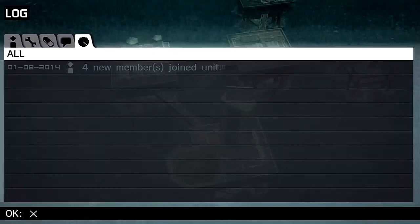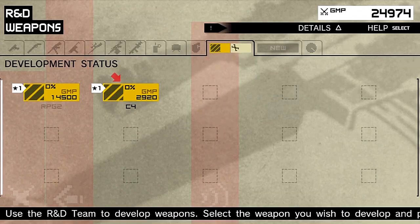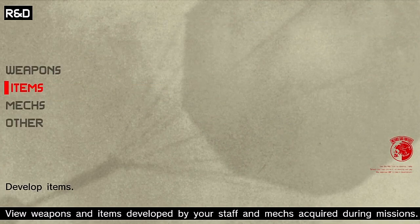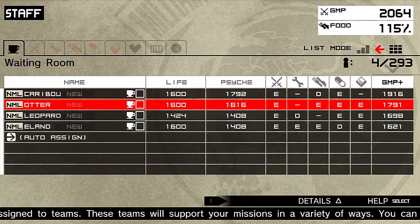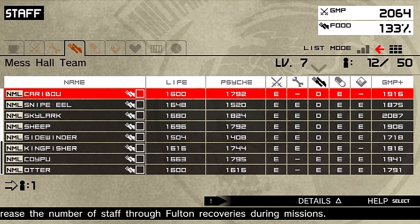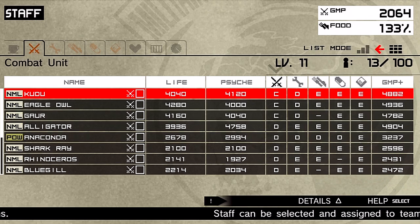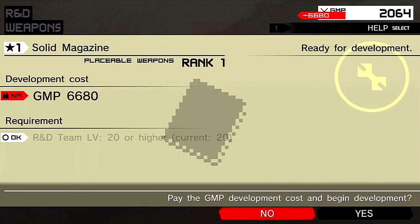I really need to get into the R&D team. We got some guys that joined the unit but I need to get started on research I forgot last time. We're gonna get the C4, the RPG, the analyzer, and the tortilla chips — those have been ready for development for a while. We got 61 people in our unit. We don't have enough for the solid magazine yet, which means we've got to kidnap some more suckers.